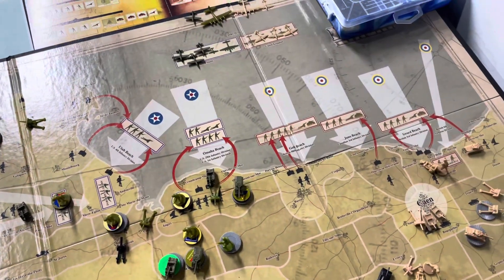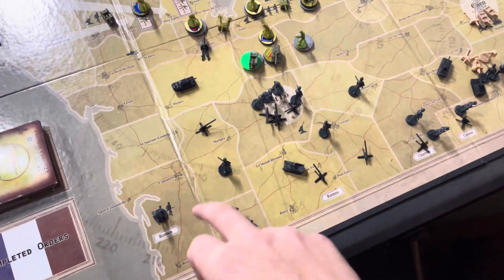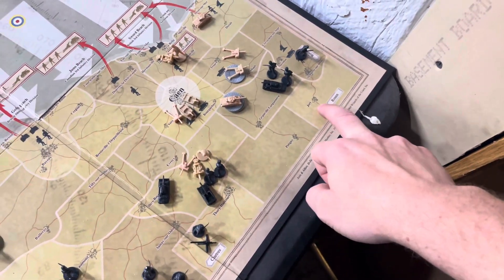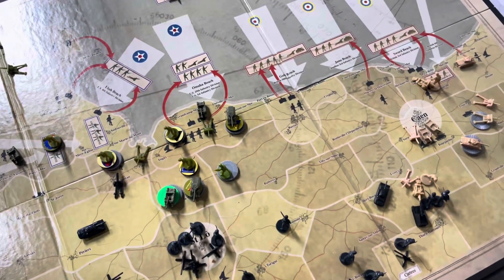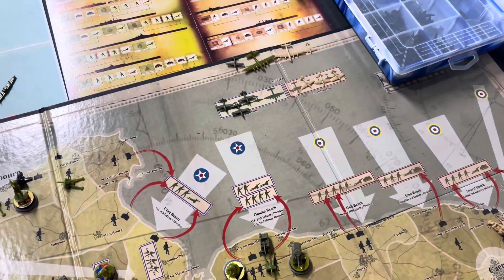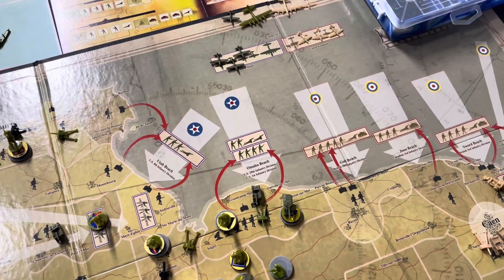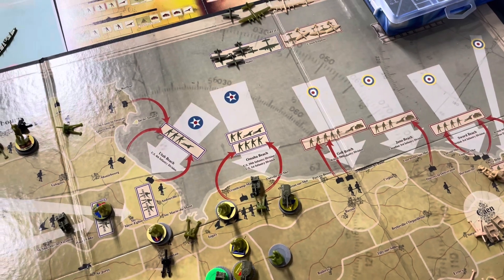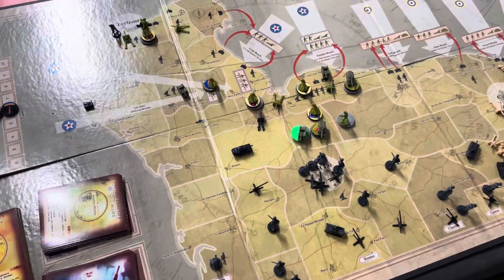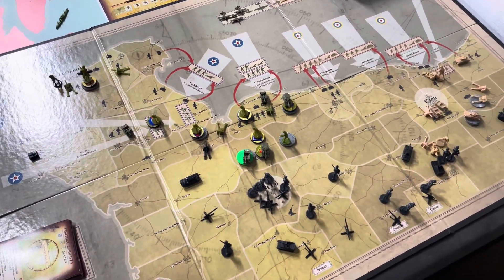For fighters, I rolled a 6 and only 4 fighters were able to go out. I put one here, here, here, and then one down here as well. They did okay. I had no bombers for any bomber strikes, so that kind of sucked. I picked territories that didn't have any anti-aircraft gun for the fighters, so there was no anti-aircraft gunfire against them.